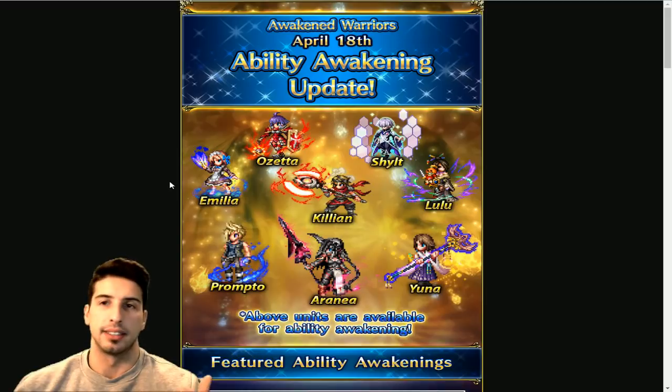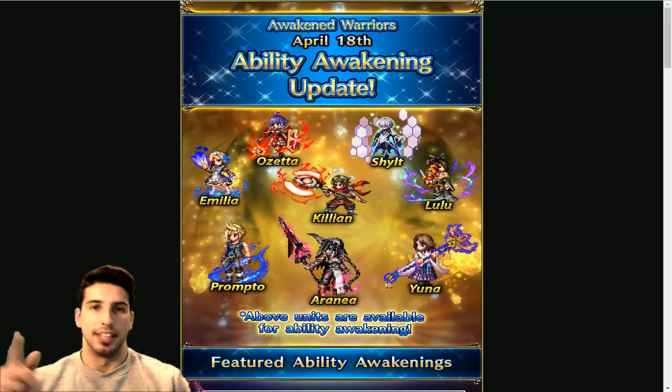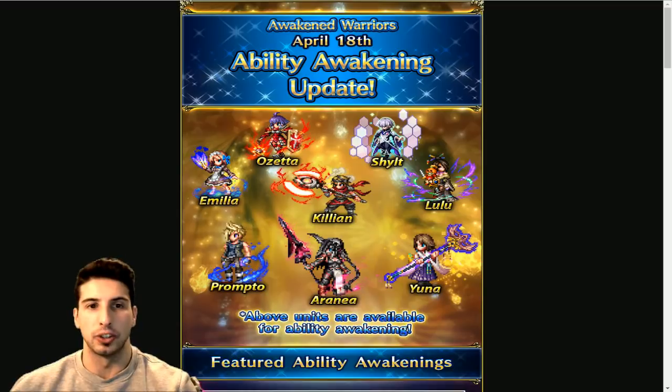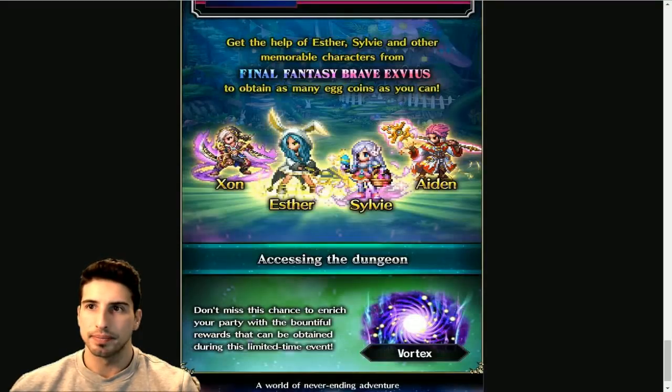One more thing — one of the Type Zero events is coming back: the event dungeons for the Battle of Judecca. If you guys never got the Defender's Dagger for Ram, here's your chance to get it from the Mog Minister shop. Ram is going to be a 200% bonus unit, King is 75%, and Slice is 50%. If you never did that event, it's coming back and you'll be able to farm the stuff and get rewards.